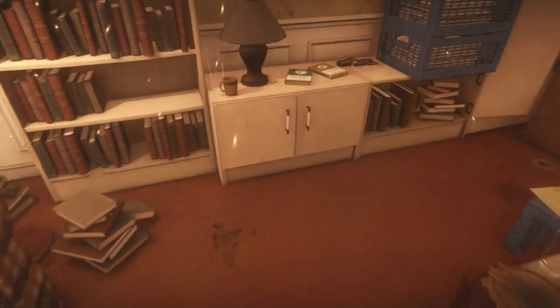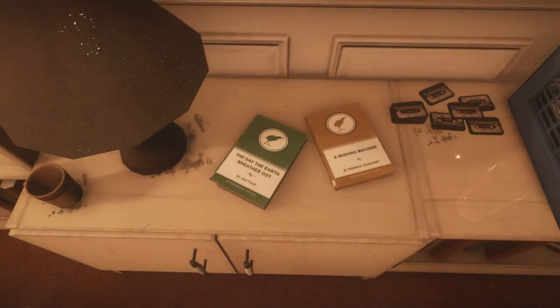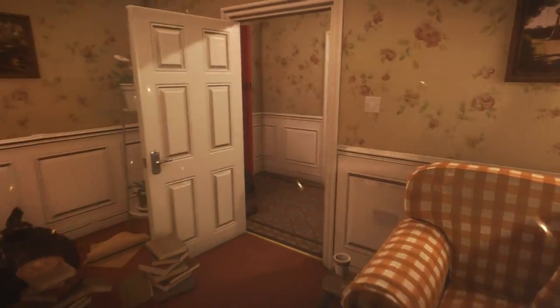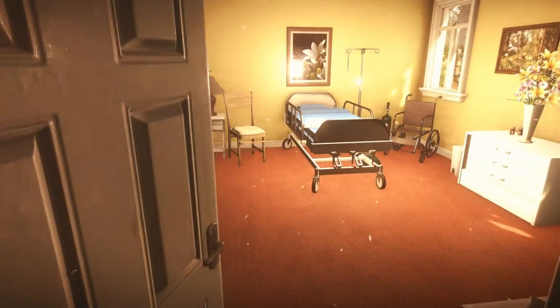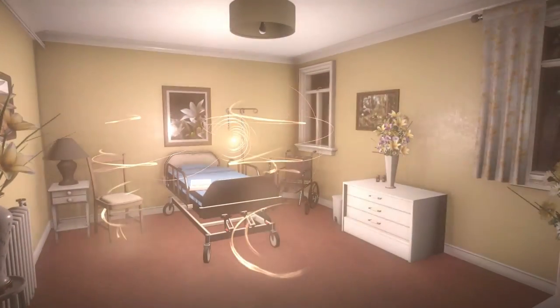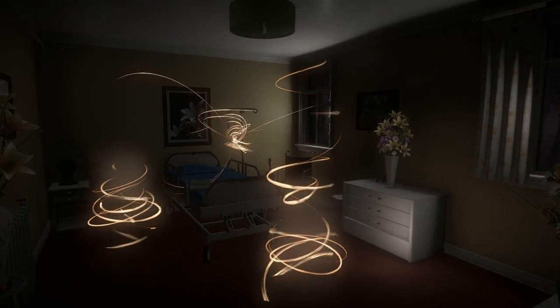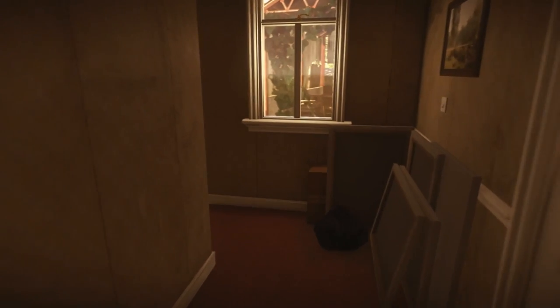In the room to the right there are two books on the cabinet next to the lamp — take a look at both. Then head into the room opposite and upstairs. There'll be a room with the door partially open — this is the next motion-controlled event. Once finished, head back downstairs.